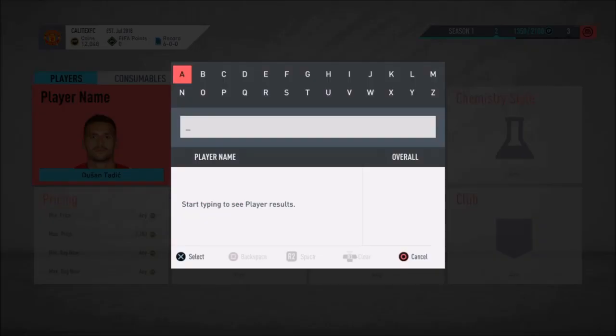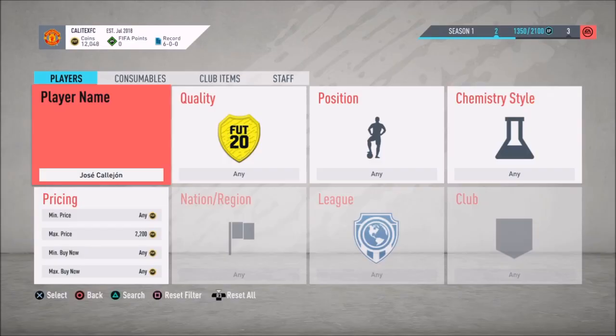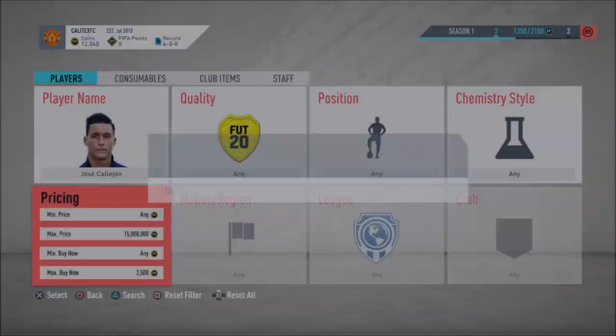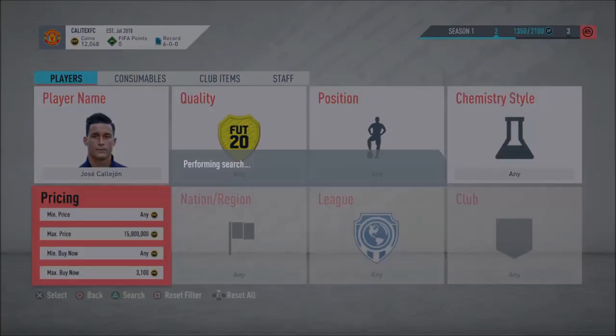The final player I'm going to show you today is Jose Telejone. Another tip: you can make a team made up of cheap 84-rated players, keep them in your club for as long as possible, and then once the big SBC comes out, start selling all of them — you can make loads of coins that way. I highly recommend doing that.